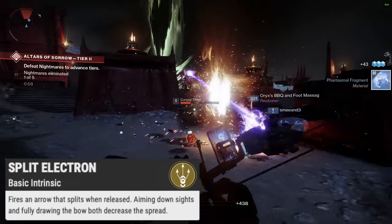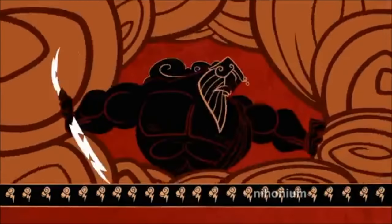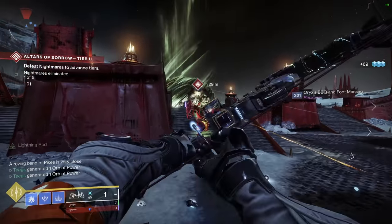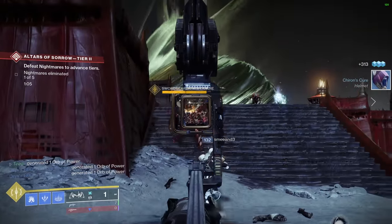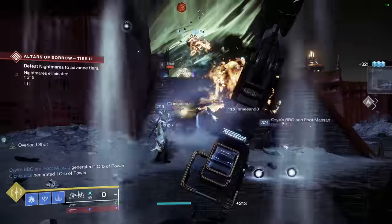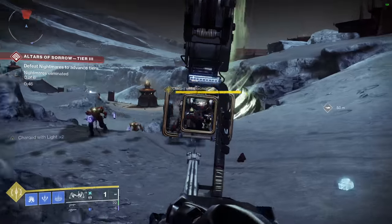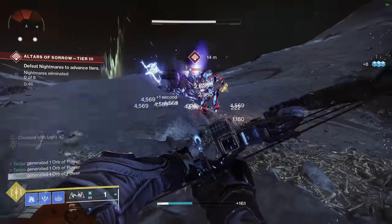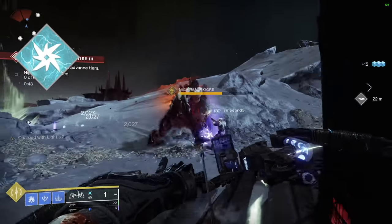Split Electron fires an arrow that splits when released; aiming down sights and fully drawing the bow both decrease the spread. Trinity Ghoul is good in its base form, but disgusting after completing its catalyst. It adds the perk Forked Lightning, where Lightning Rod now triggers from any arc damage final blow. This changes everything — it goes from a stop-start playstyle to a non-stop ad shredder. The best combo I found was bottom tree arc on Warlock with Crown of Tempest, where abilities were almost always available.